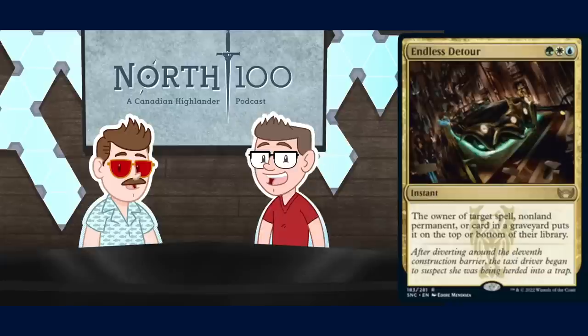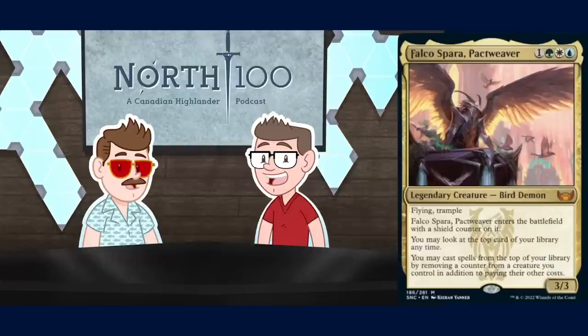Falco Spara, Pact Weaver — four mana, three-three legendary bird demon for one, green, white, and blue. It has flying and trample, enters with a shield counter, and you may look at the top card of your library at any time. You may cast spells from the top of your library by removing a counter from a creature you control in addition to paying its mana cost. I like this — the body is fine, the shield counter is fine, and the ability to look at the top card is kind of powerful.